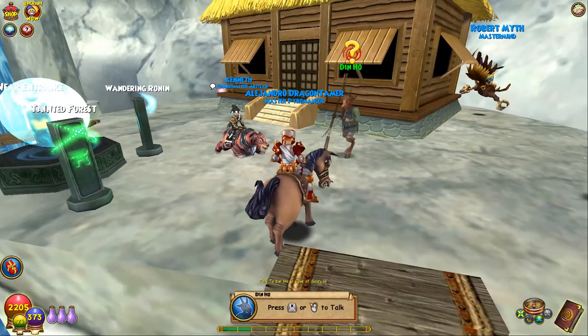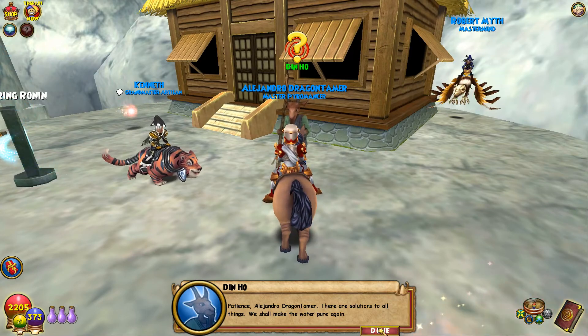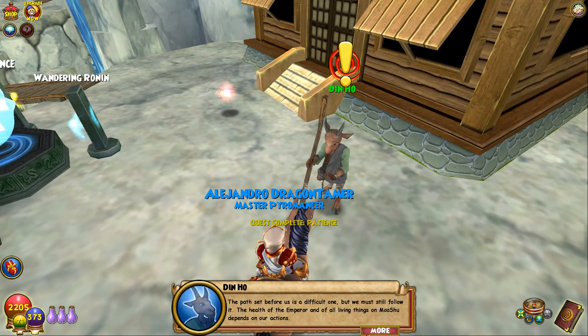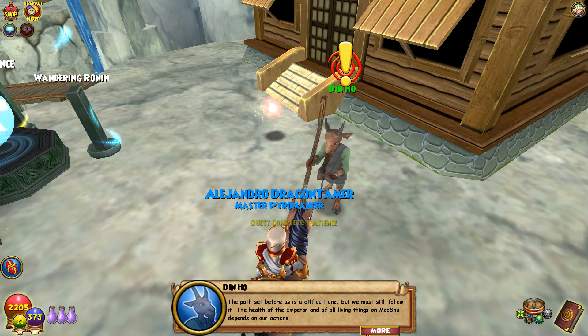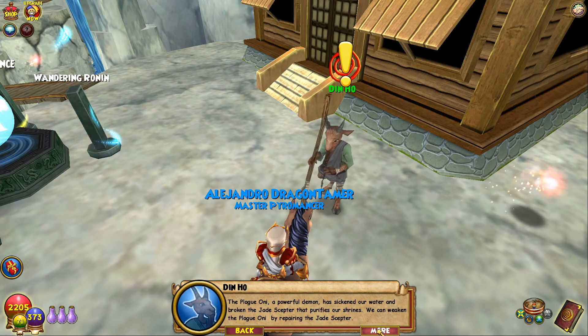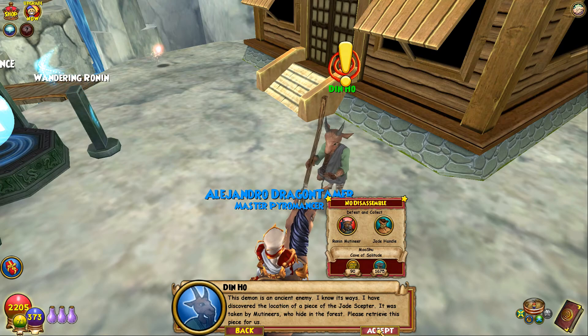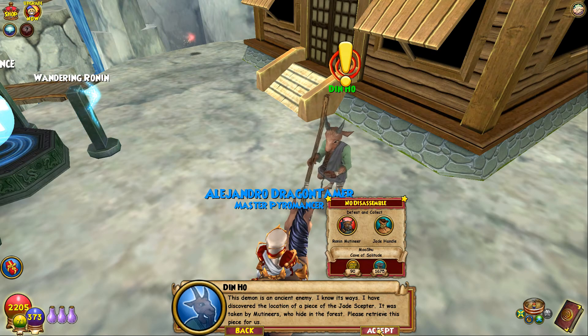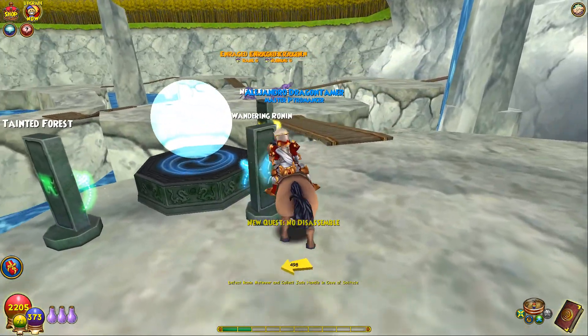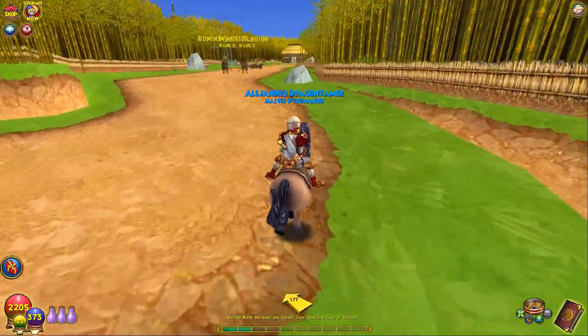Patience, young wizard — there are solutions to all things. We shall make the water pure again. The path set before us is a difficult one, but we must still follow it. The health of the Emperor and of all living things on Mooshu depends on our actions. A powerful demon has sickened our water and broken the Jade Scepter that purifies our shrines. We can weaken the plague only by repairing the Jade Scepter. I have discovered the location of a piece — it was taken by mutineers who hide in the forest. Please retrieve this piece for us. I think it's in the Wandering Ronin section.